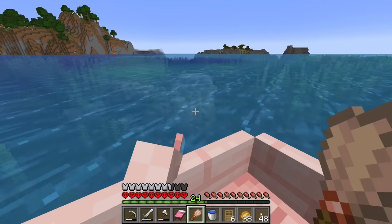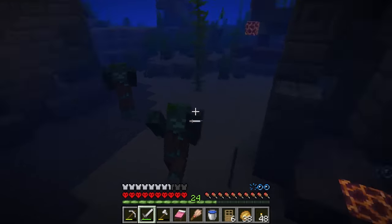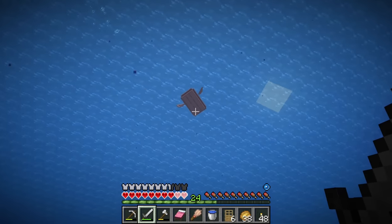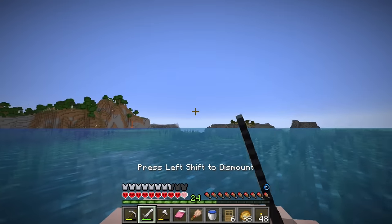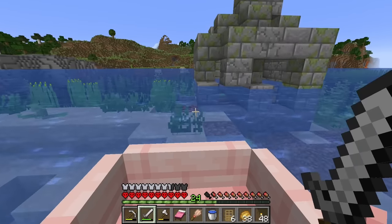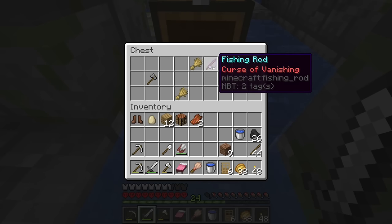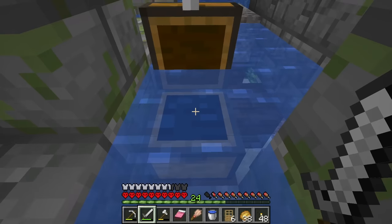We've found our first drowned temple — or castle? I'm not sure what exactly these are called. I guess we're going to have to fight off some drowned, but that shouldn't be too bad. Just kidding — that guy has a trident, not messing with that. Back to the boat, I'm out. Well, here's one above water, that might be a bit easier. Let's try this. A curse of vanishing enchantment — how wonderful. I guess I'll take the wheat though.